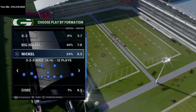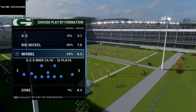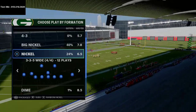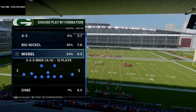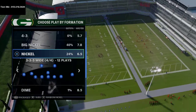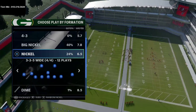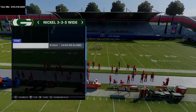Sometimes it's a meta pro scheme, sometimes it's not. We've broken down in our text membership the big nickel over G, the gun why off trips pats, gun trips, gun A slot offset, gun split close, gun bunch, the Minnesota Viking single back trio, as well as several other formations. If you want access to all of them and new content every single week — longer and more in-depth breakdowns than my standard YouTube tips — shoot me a text. My number is 812-216-3644. Those videos are typically about an hour or 45 minutes, very in-depth and high level.